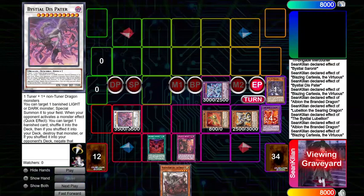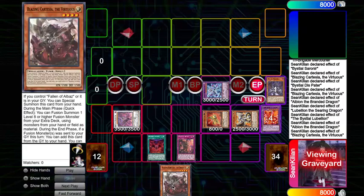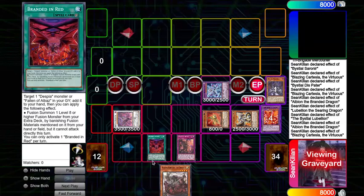Now you have a Dispater — which if your opponent banishes it, it's a negate, but right now it's just a destroy. Mirror Jade, which has an unused effect. Mercurier, which is a negate on the field or in the hand. Beast, which pops. Cartacia for follow-up, and Branded in Red to make Guardian Chimera.